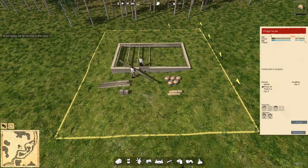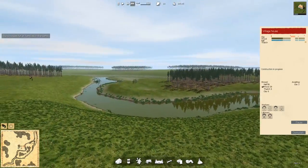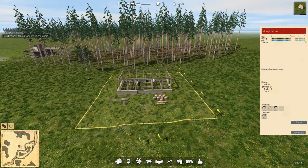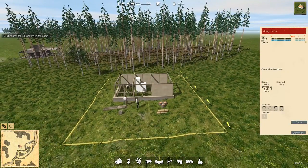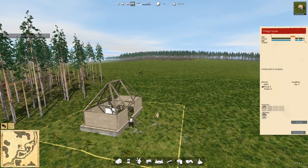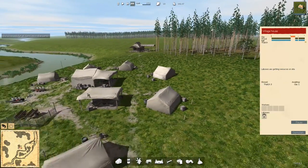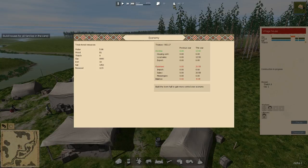This is giving our foresters a chance to get some wood chopped down. We have trees. I kind of like how the foresters are spread out across the forest. It's 1700 — the laborers are no joke. Let's go to our resources — the economy. Water total stored: 5.96 — more than before. Wood is 81, thatch is 9, clay 99.90, iron is 10. Nails — we need to be careful with our nail use.